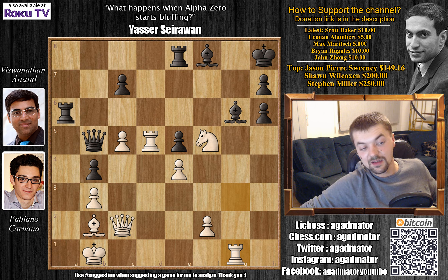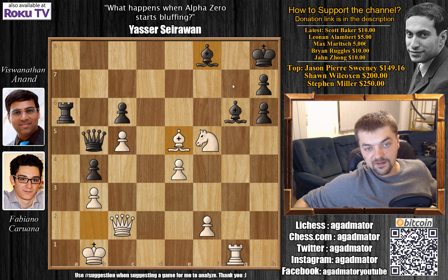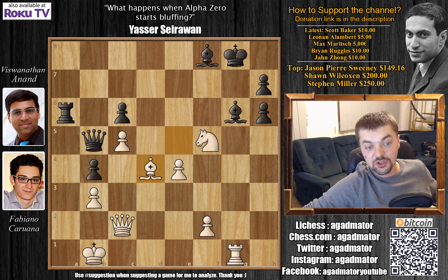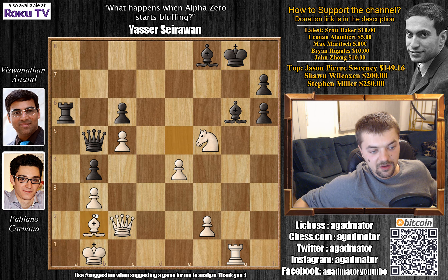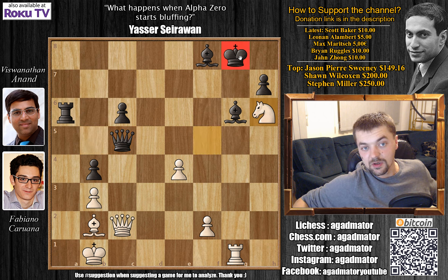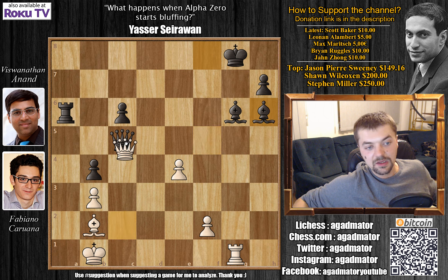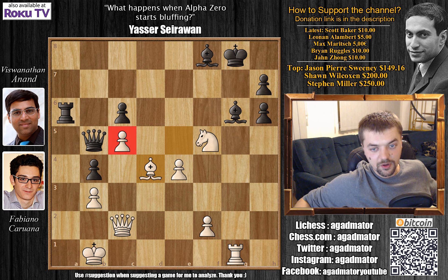Maybe rook 8 to e6 would have given more chances - the e5 pawn is protected and maybe black can hope for something. But after rook to g1 Anand decided to go for c6 and Karuana played rook captures on e5, rook captures on e5, and bishop captures on e5 with check. You can't block the check since the knight is also guarding g7, so king to g8, and now comes bishop to d4. White is still better, although here Karuana missed a very nice idea: bishop to b2, coming with the idea of queen d1 and queen to d4, destroying black over this diagonal. But he missed that after queen to c2 he can't capture on c5 - knight to h6 check, the king has nowhere to go, you have to capture with the bishop, and since the bishop was protecting the queen, queen captures on c5 - you lose the queen and the game.